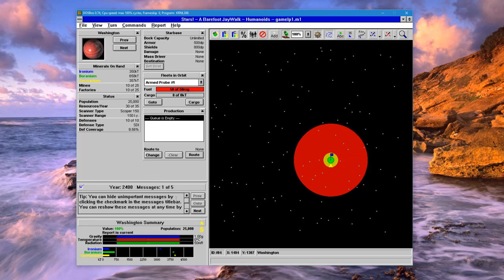At the beginning of every game all the messages are enabled, and you can see all the various different messages. You can hide these messages if you don't need to. There are a couple of tips out here — I'll go ahead and disable these, otherwise you see them again every turn.